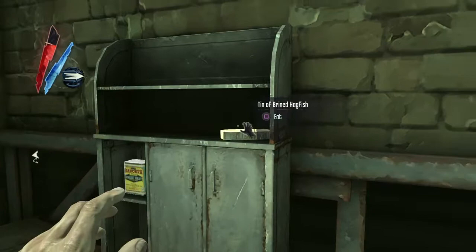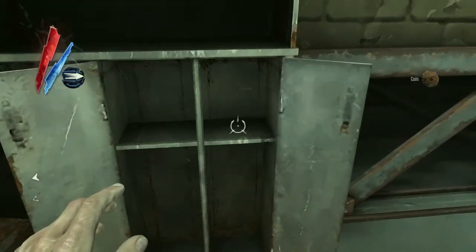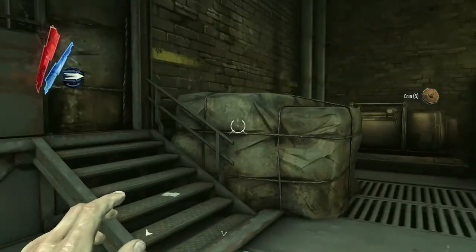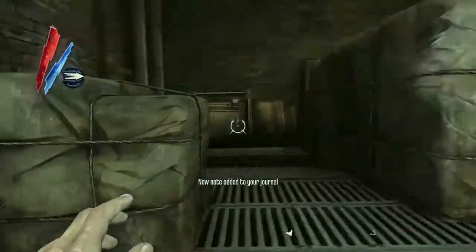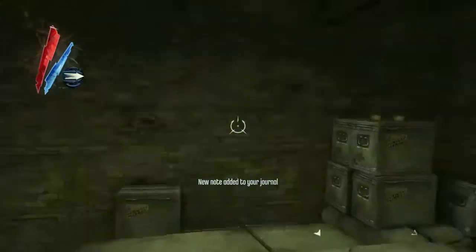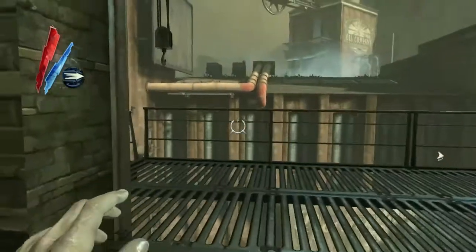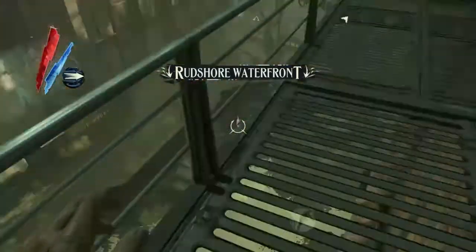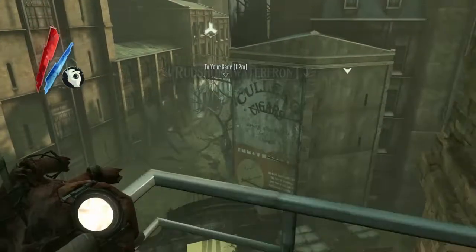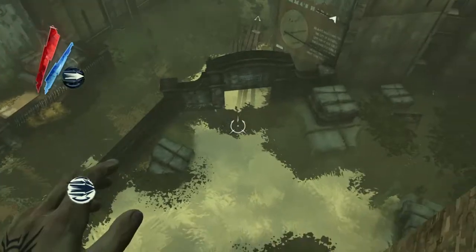A few things in this room that we need to take — some more health, some coins. There's a note about the Brigmore Witches, and there should be some more coins up here as well. Now we need to take a little bit of a swim to the next area. There's a bone charm over there, let's go and see what that is.